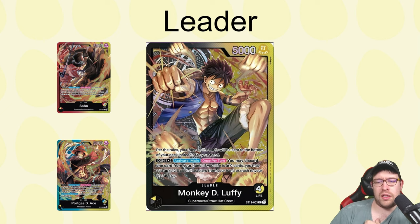His leader ability is 'Dawn Times' — activate main, once per turn. You may discard one card from your hand; if your life is at exactly zero, you may add up to two five-cost cards from either your hand or trash to your life face up. So he heals two for free, but those cards don't go to your hand afterward — they're kind of temporary life. The fact that cards are face-up in life matters for some cards we'll discuss. The deck wants you to aggressively take damage and get down to zero life as quickly as possible to maximize value.